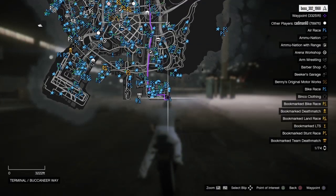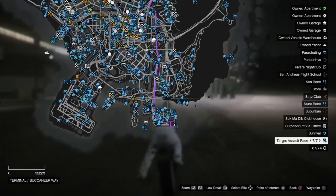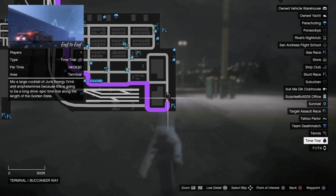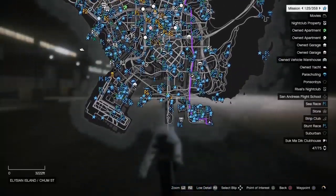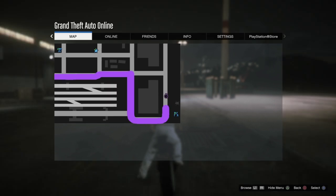Come to this time trial on the bottom of the map. It's called End to End — it's at the cargo area. If you guys know where the cargo is, it's at the bottom of Los Santos right here. Go ahead and come here and you should see this little time trial on the map.